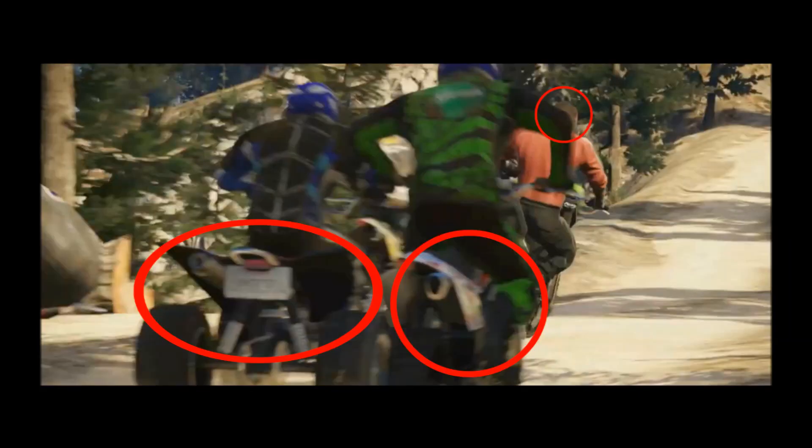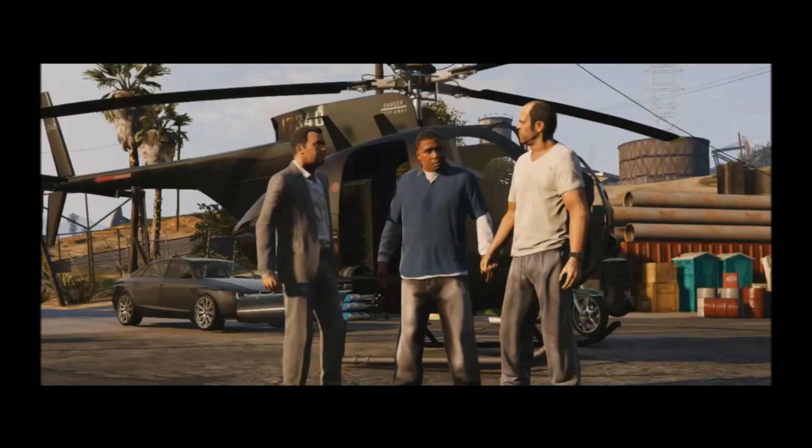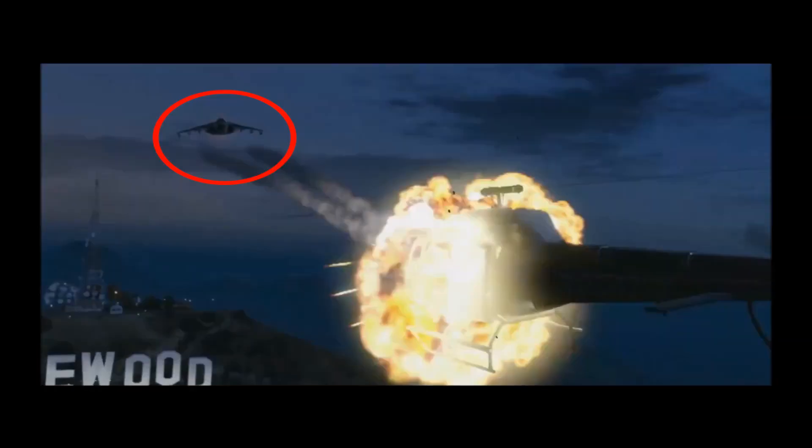I really like how they updated the graphics. Here we see Franklin participating in a high speed off-road race — we can see dirt bikes like the Sanchez and also the new quads. We finally get a shot of all three protagonists. In the background we can see a Buzzard helicopter, which was my favorite helicopter and I'm really happy to see it back. The Hydra jet makes a return and blows up a police helicopter, which is the Maverick. Finally we get some airplanes again — I missed those in GTA 4. I can't wait to cruise around in my private jet.